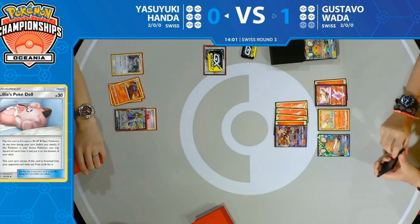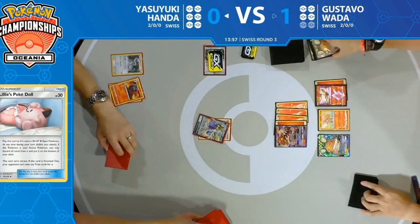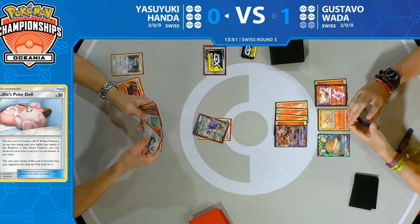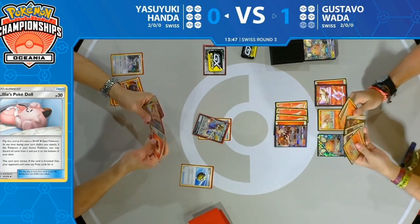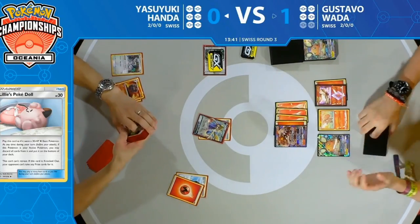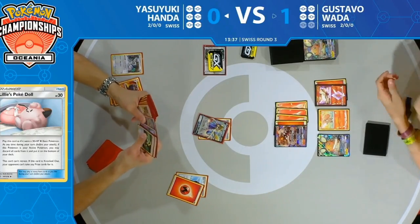Lots of good cards but not exactly what Gustavo was looking for — he certainly needed that Ninetales, and the Pokémon Communication wasn't able to find it. This opens the door a little for Yasuyuki to continue his game plan. He has more cards now because of Intrepid Sword last turn, and already got the one card he needed from Smooth Over the turn before. We might start seeing Mareep and Slumbering Forest come into play this turn.